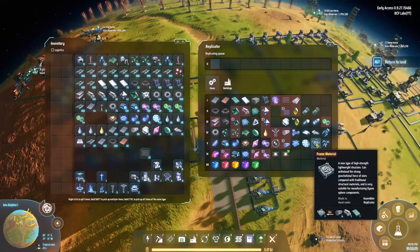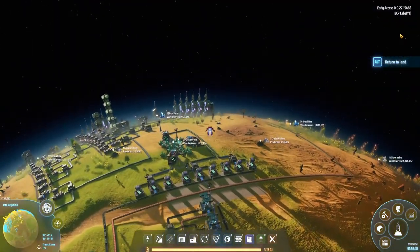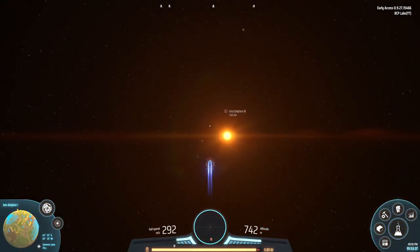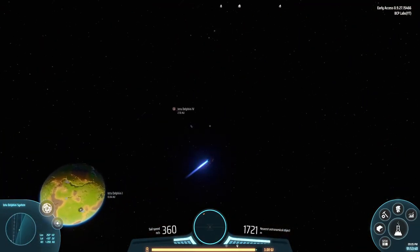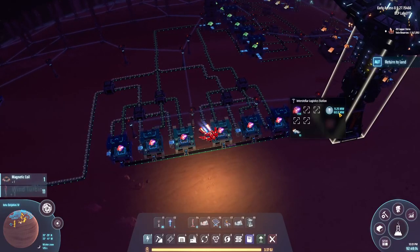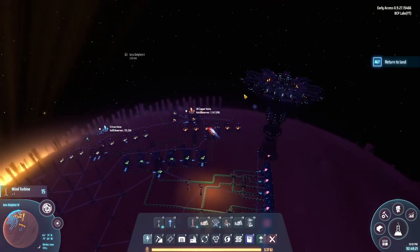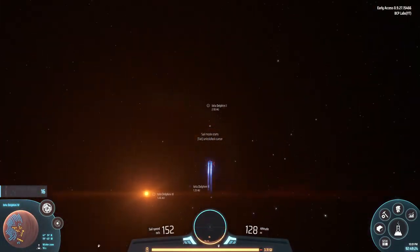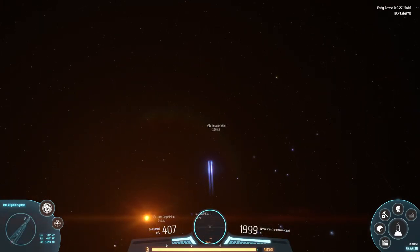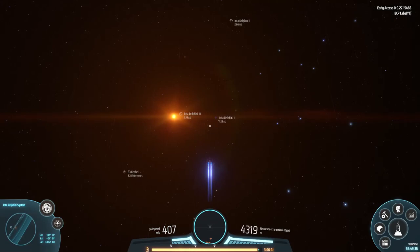Frame materials are ready on Delphini Two — just need to send those to Delphini Three. Heading to Delphini Four now. There we go — photon combiners are ready and set up in the elevator for remote supply. Everything will be converging on Delphini Three.